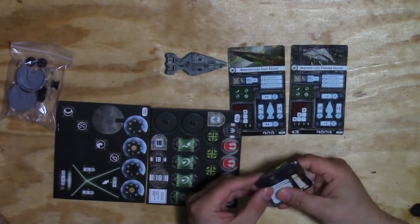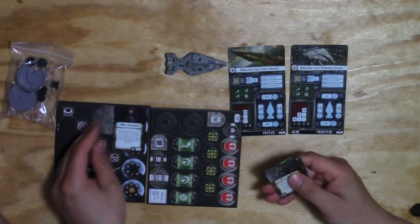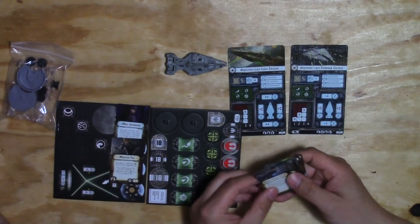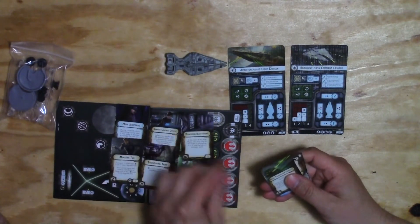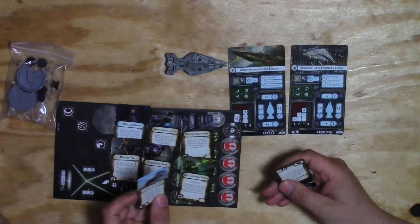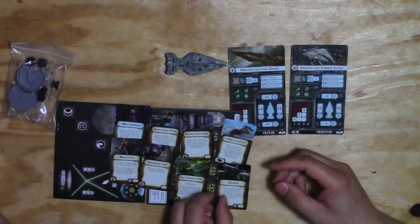And what cards come in it? Moff Jair Gerard, Minister Tu, a Damage Control Officer, an Engineering Team, Reinforced Blast Doors, Dual Turbo Laser Turrets, Hand of Justice, and Centricor.